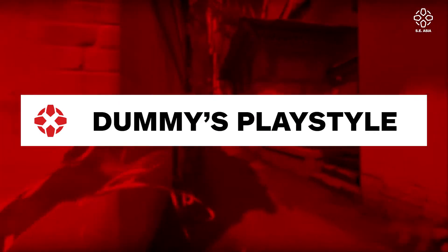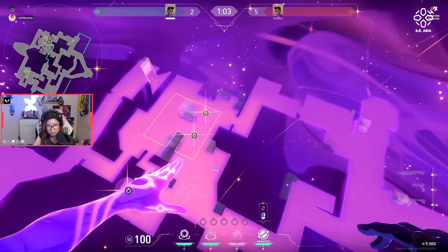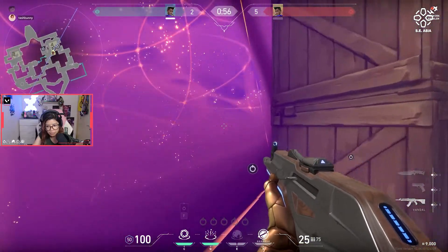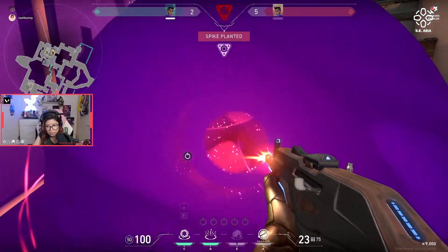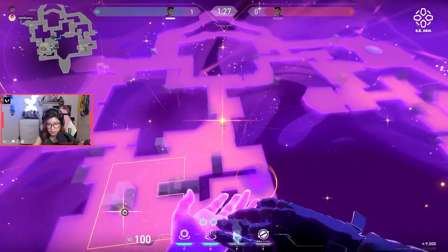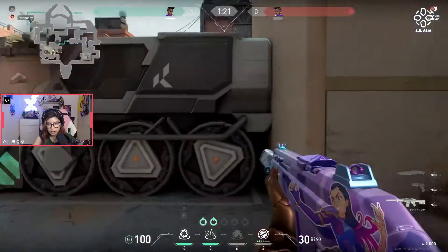Let's talk about the dummy's playstyle. Astra is great for zone control, for both attacker and defender. She's able to control an area well by disrupting the enemy and also obscuring vision. But be warned — if your Astra doesn't place a smoke right or places a star wrong, it disrupts both the enemy and your teammates, because all of her abilities can affect herself, her teammates, as well as the enemies. Knowing the map well is actually a key feature in playing Astra — knowing exactly where the enemy would be, where they'd be opping, where they'd be waiting. That is how you play her, because that is where guesswork comes into play.